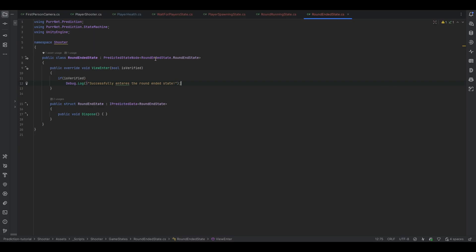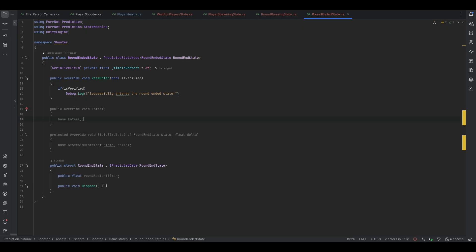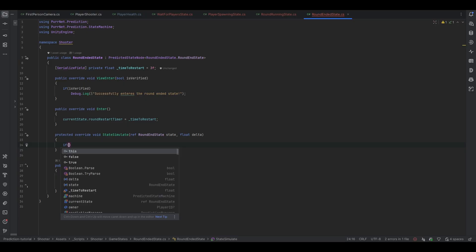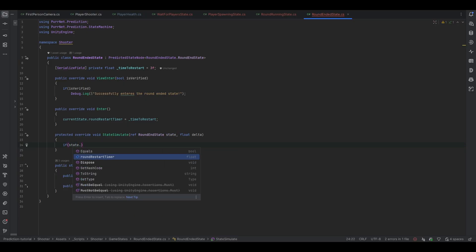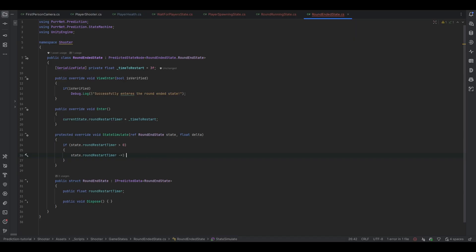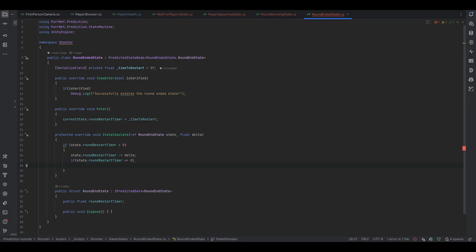Lastly, when we get to the round ended state, let's wait a few seconds and restart the game. I'll make a `public float roundRestartTimer` and a `[SerializeField] private float timeToRestart` set to three seconds. On enter, we set `currentState.roundRestartTimer = timeToRestart`. In the state simulate, if `state.roundRestartTimer > 0` we count it down by subtracting delta, and if it reaches zero or below we call `machine.Next`, which should loop us back to the start.